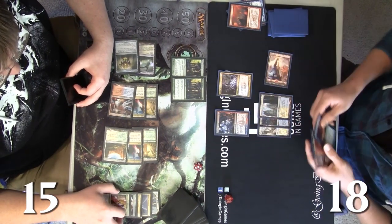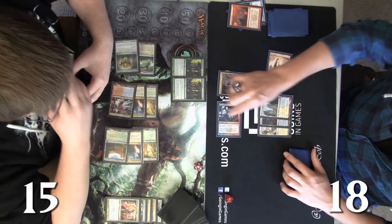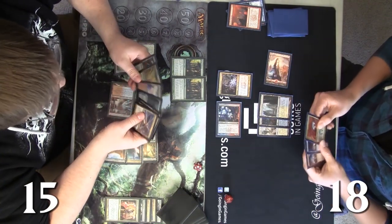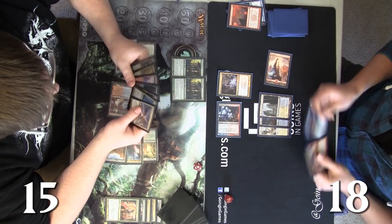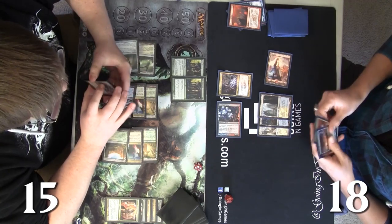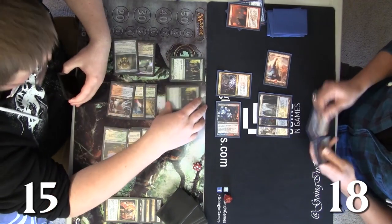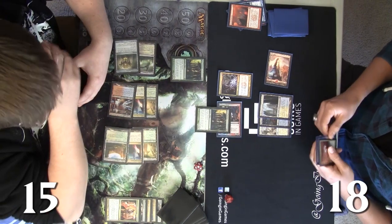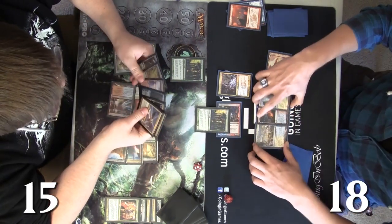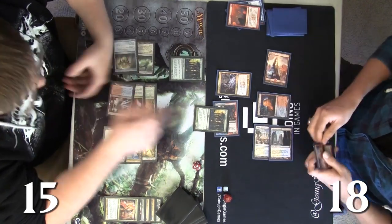He turns both dudes sideways. The Electromancer is going to get blocked anyway — it's not like he can target it. Andy blocks and says 'use your mana like this.' That's probably pretty good considering Andy does have the Boros Charm — he's just going to lock Josh out of what he can do. Josh still has a Lightning Strike for one.